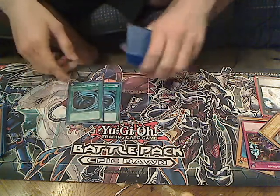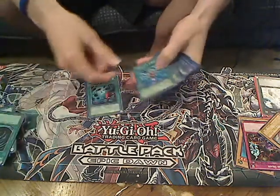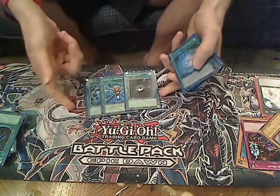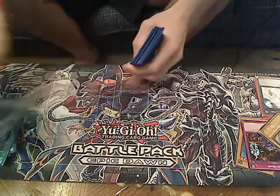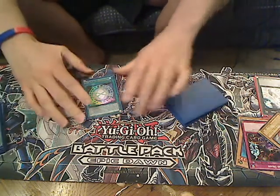Two MSTs — we don't like our back row. One Heavy Storm, one Monster Reborn, one Dark Hole — self-explanatory. One Seal of Holy Calcos, and we don't want Terraforming to search for it.